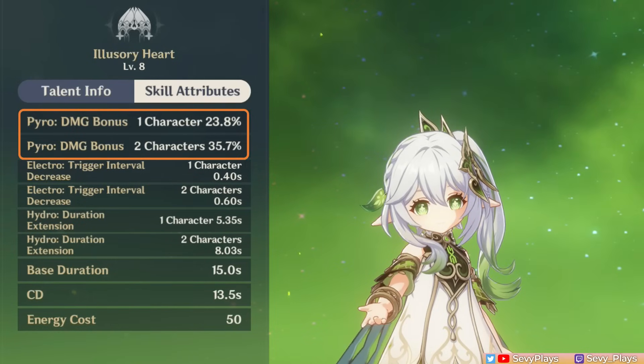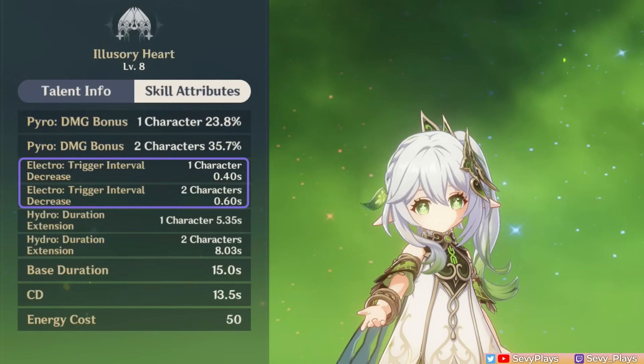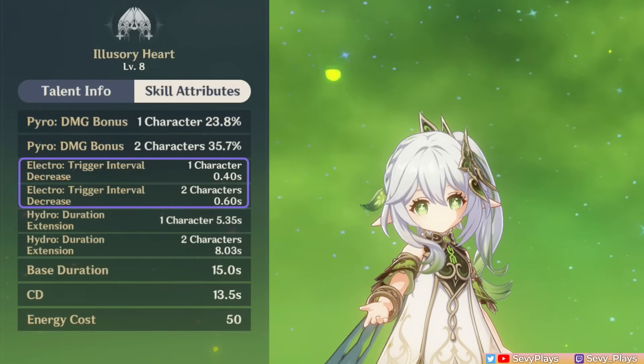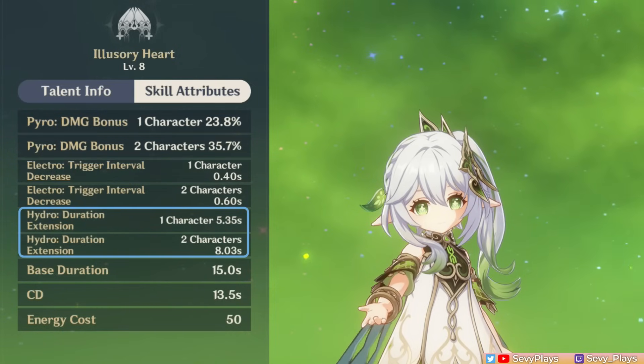For Pyro, the character count gives Nahida's Tri-Karma Purification a damage bonus. For Electro, it decreases Nahida's Tri-Karma proc intervals — the default interval is 2.5 seconds, so for example with 2 Electro teammates at talent level 8, the reduction is 0.6 seconds, making the new interval 1.9 seconds. In practice, you won't always take full advantage of the reduced interval since it also depends on how fast you trigger reactions. The interval reduction can still ultimately translate to faster Tri-Karma procs. For Hydro, it simply increases the duration of the Shrine of Maya, prolonging the uptime of Nahida's other buffs.